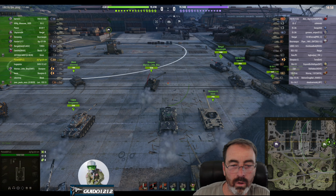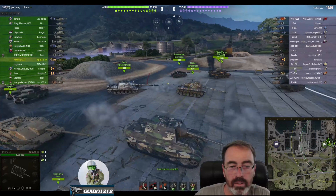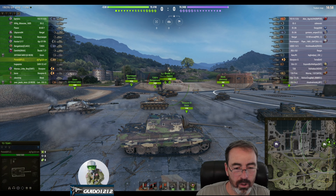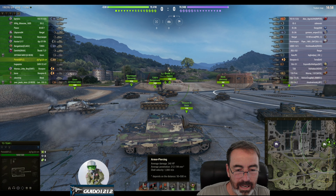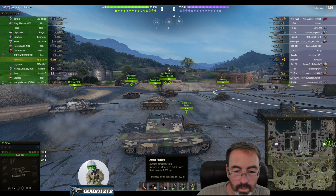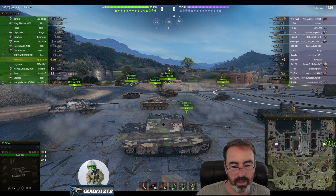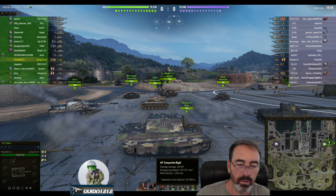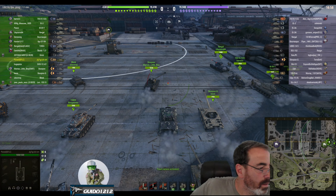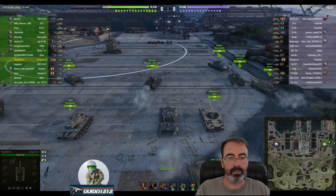Which is a tier 9 hull — so the Jagdtiger at tier 9 but it's got the little 240 alpha, little squirt gun on there. 240 alpha with all kinds of pen. Looking at 212 to 194 average, although that's less than I thought, to be quite honest, on a standard round. Its APCR goes up to 217 to 237. That's less than I would have guessed — I thought it had a massive, amazing pen.